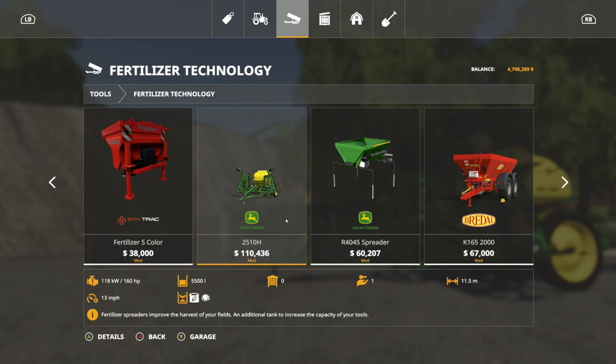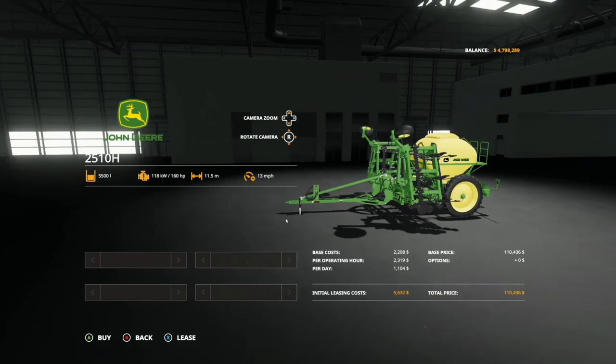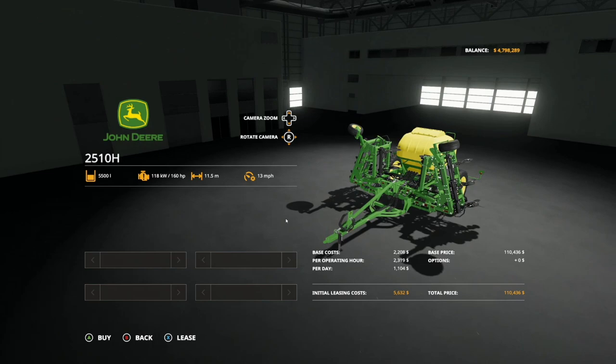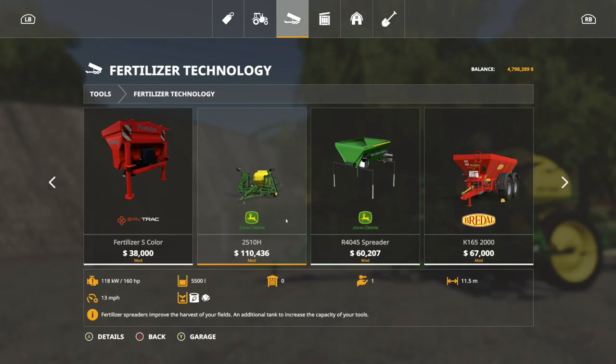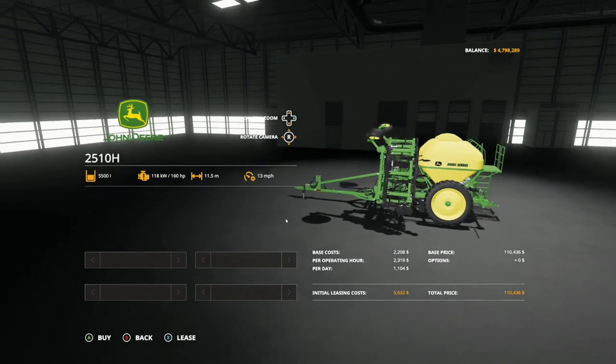This bad boy right here - if you see down at the bottom, it says fertilizer spreaders improve the yield or the harvest of your fields. In addition, the tank increases your capacity. It is a 5,500 liter capacity, 160 horsepower required, which is why we're playing with the 6 Ilm at the beginning because it has plenty of power. 11.5 meters at 13 miles per hour. This is really neat. We do solid fertilizer and lime, and it's really cool.